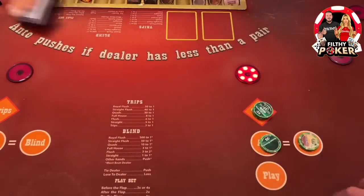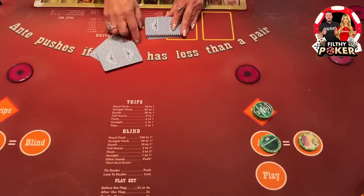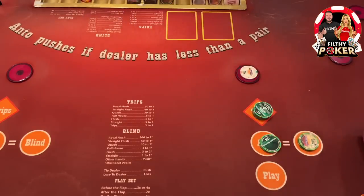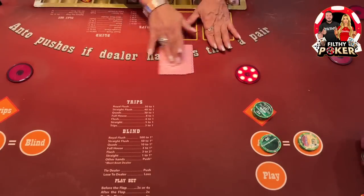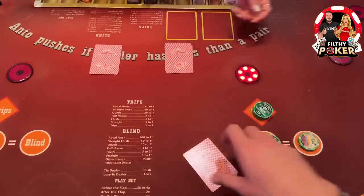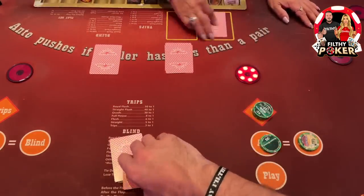If I was playing perfect statistics I would not play the trips bet. But the trips — I mean, I'm sure you guys have already seen the straight flush I hit betting $200 up top, that was $12,000 on that one hand. Obviously it's pretty advantageous to do the trips. You feel like a sucker if you don't do the trips, even though it's called the sucker bet.